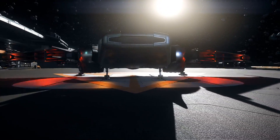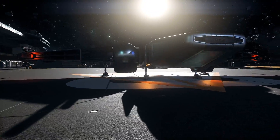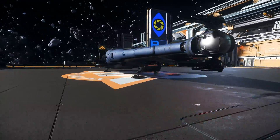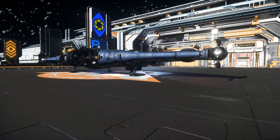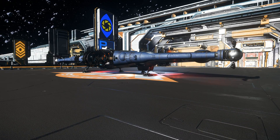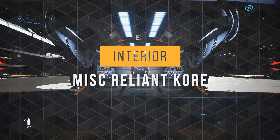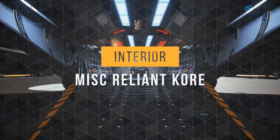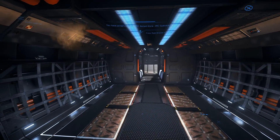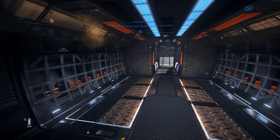Around the back, we have access to the cargo hold. The cargo hold of the Core is big enough to fit 6 SCU of cargo or a Greycat PTV.